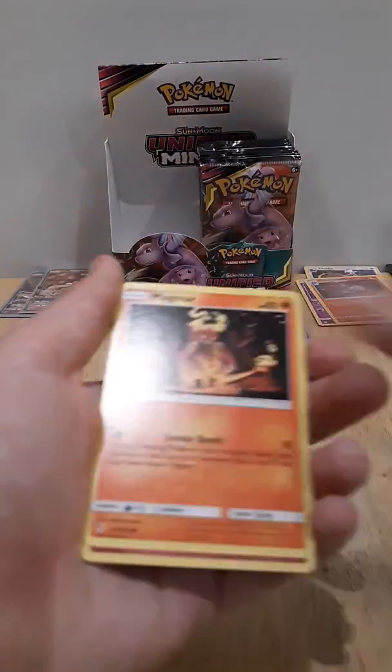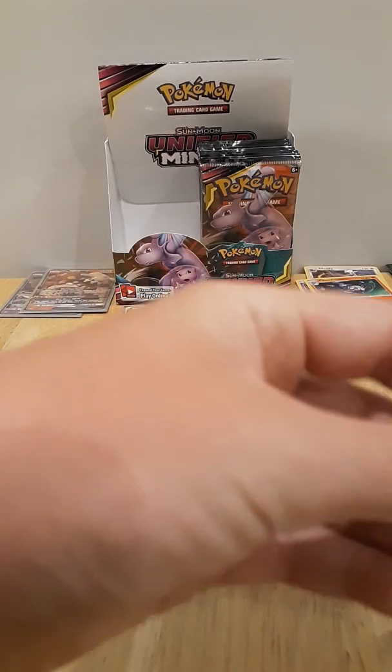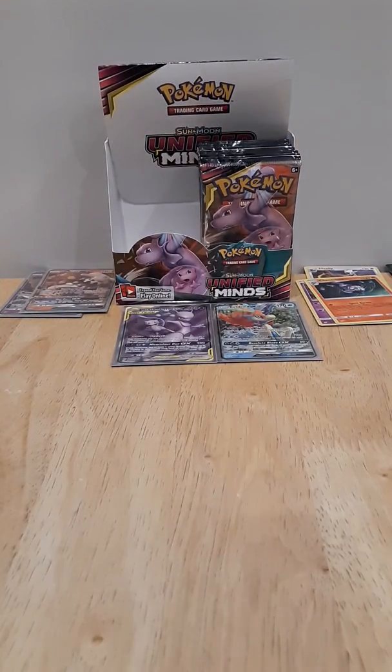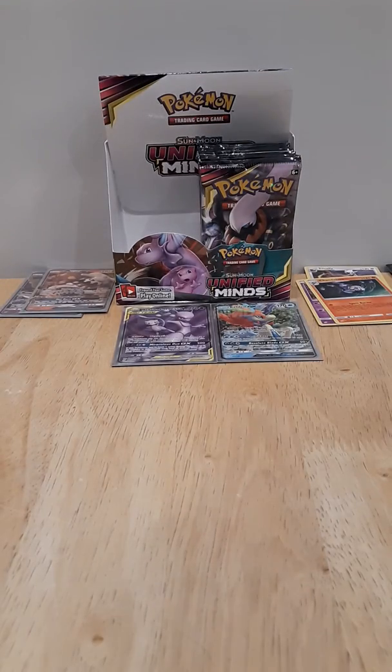Sableye, Swadloon, Magmar, Cotney, Snoran, Tainamo, Meditite, Meditite again, and an Esco. Okay, kind of flying through the second half a little bit. Next pack.